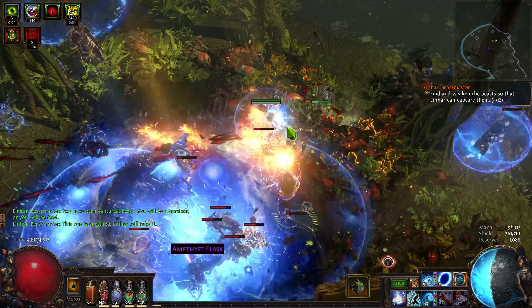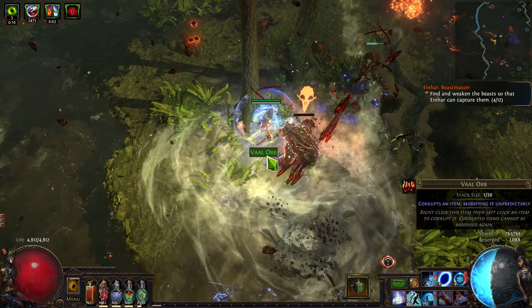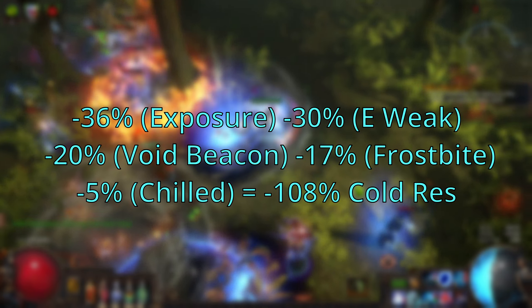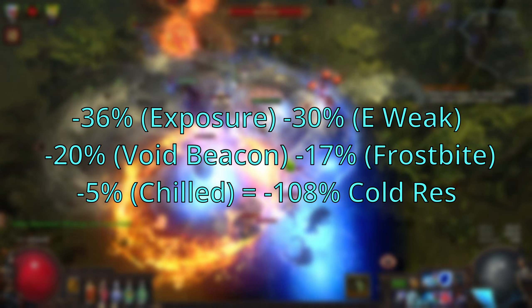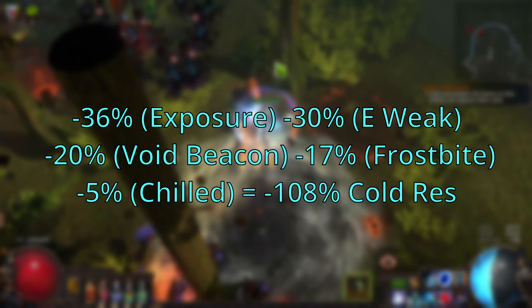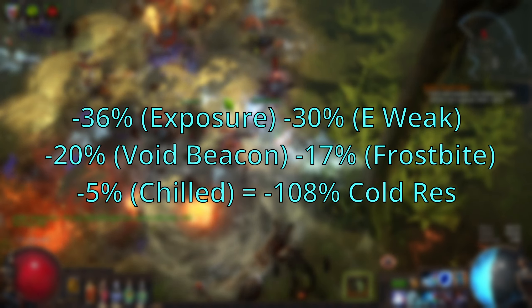Let's go into a couple of theoretical scenarios. Let's look at the effects of Eye of Malice on my current Cold Dot Elementalist, against an enemy with 0% base resistance. I inflict Cold Exposure for 11%, increased additionally by 25% due to being an Elementalist. I curse the enemy with both Elemental Weakness for 30% and Frostbite for 17%. With Void Beacon, I lower their Cold Resistance by another 20%, and by chilling them, it's down another 5%. So just by default, if I walk near an enemy with no base resistances, I put them at negative 108 Cold Resistance — they take double damage.